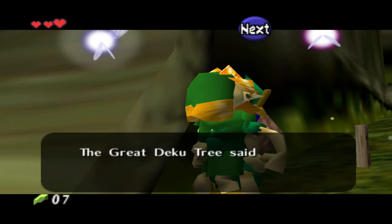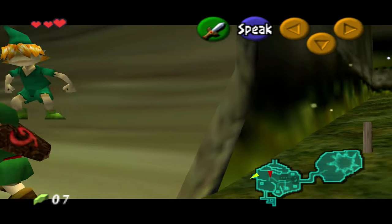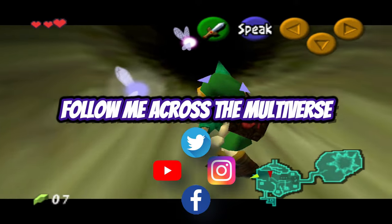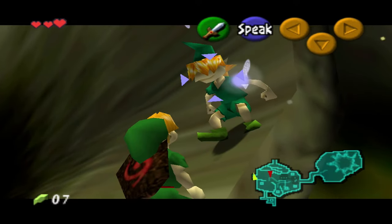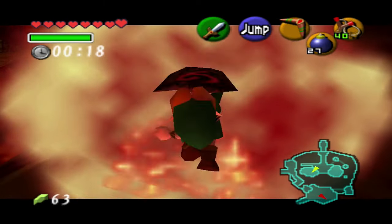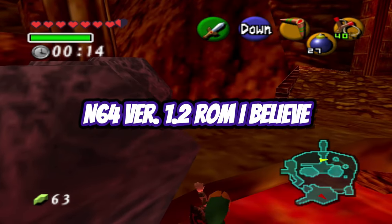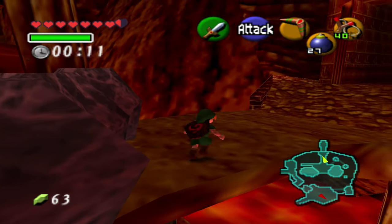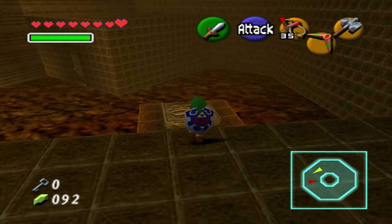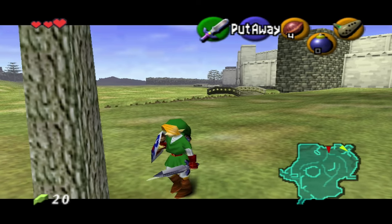Ocarina of Time is a very busted game. I never realized how many things you can get away with, but over the years, watching speedrunners performing glitches and tricks to beat the game in record times got me wondering — am I skilled enough to do these glitches too? Today, we'll be doing these glitches on the Nintendo Online Service version of The Legend of Zelda. I know there are multiple versions of Ocarina of Time, and most of these glitches can be performed across the different versions, including Master Quest. Don't quote me.